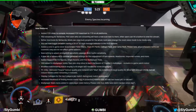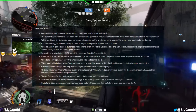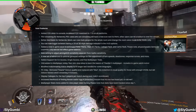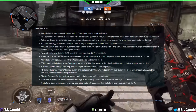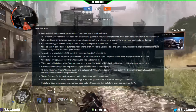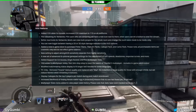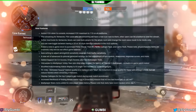New Features: added an FOV slider to console; increased FOV maximum to 110 on all platforms. PS4 users who are streaming will have a new icon next to them, and other users can hit a button to view the stream. Mods can now mute people for the whole room and change the room voice mode to mods only. You can now toggle between a 2D or 3D style damage indicator in the HUD options. Added a new in-game store — please note all purchasable items are cosmetic only and do not affect game balance.